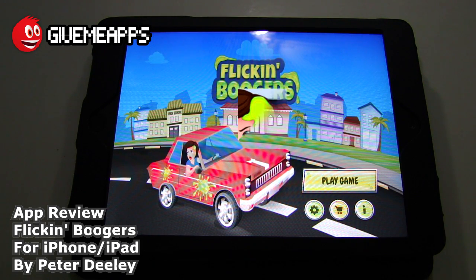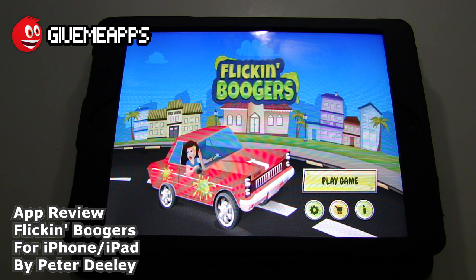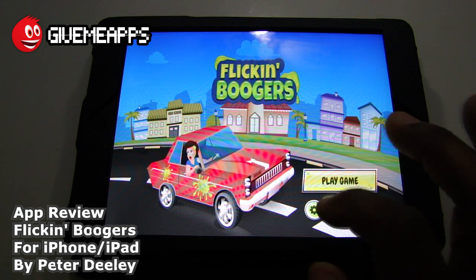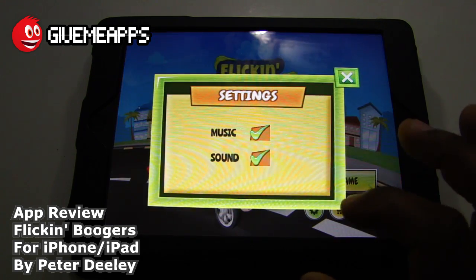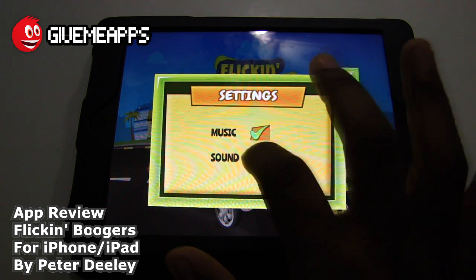Today we're checking out Flickin' Boogers by Peter Dealey for the iPhone and iPad. In this game, you are charged with flicking your boogers. Can't really do that in real life without social penalty. Why wait to get to a traffic light to conspicuously pick your nose? Here, you can just do that in the open and hit passerbys. That's your objective. Take a look at the main screen — you have your play game icon, your info icon, your shop icon, and in-app purchases, and of course your settings icon. Turn the music off or put it back on. You have your sound effects — take it off or put it back on.